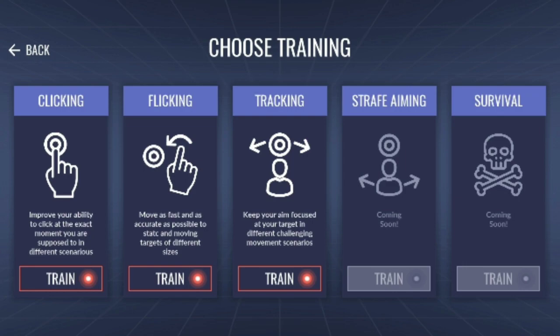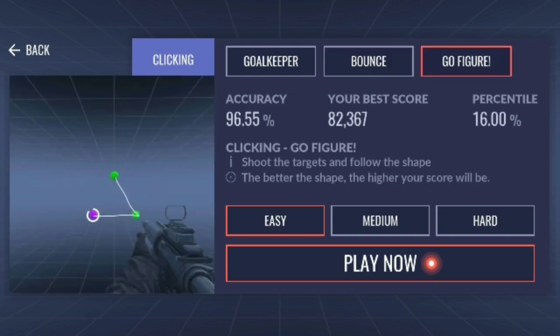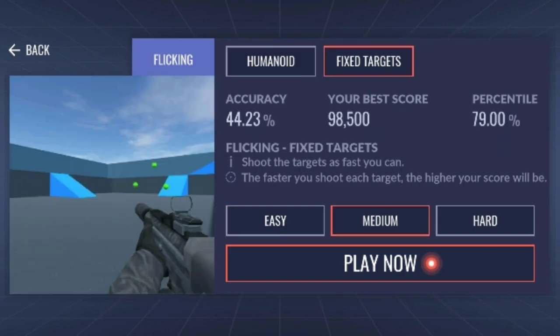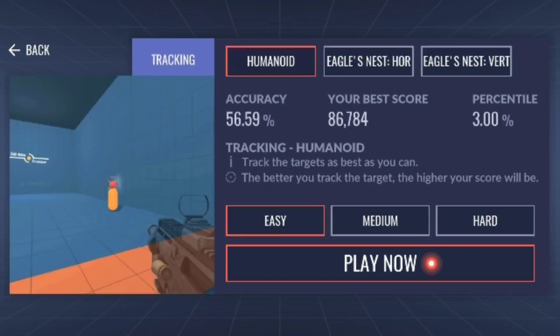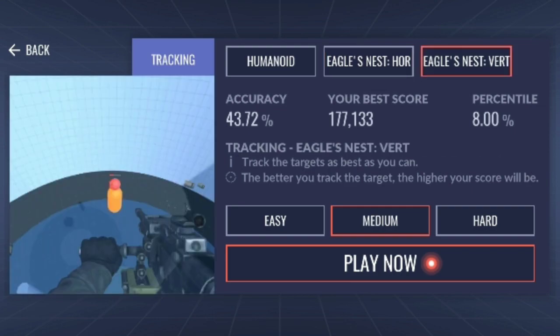Let's start with clicking. For clicking, we have the goalkeeper, bounce, and go figure. Now for flicking, we have the humanoid and fixed targets. For tracking, we have humanoid targets for 90-degree angles, and eagle's nest for 360-degree angles. You can choose whether that's horizontally or vertically.